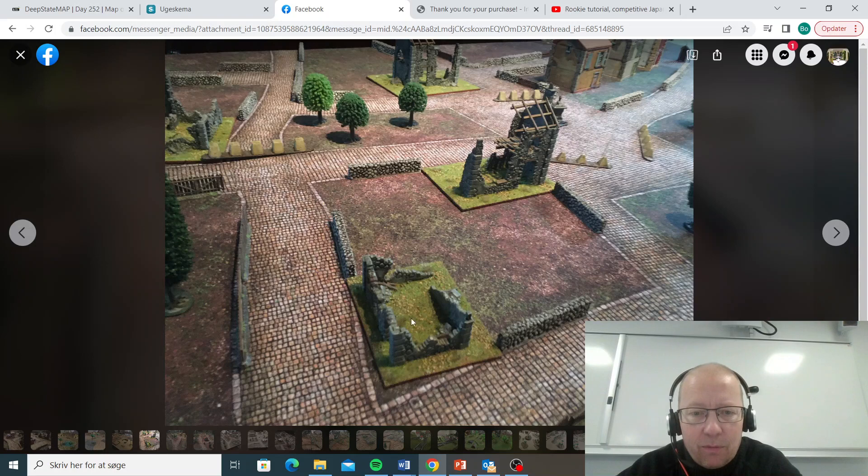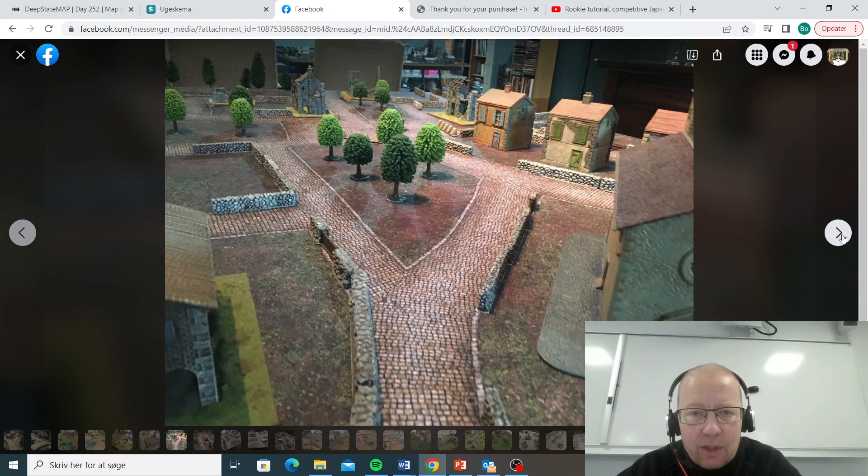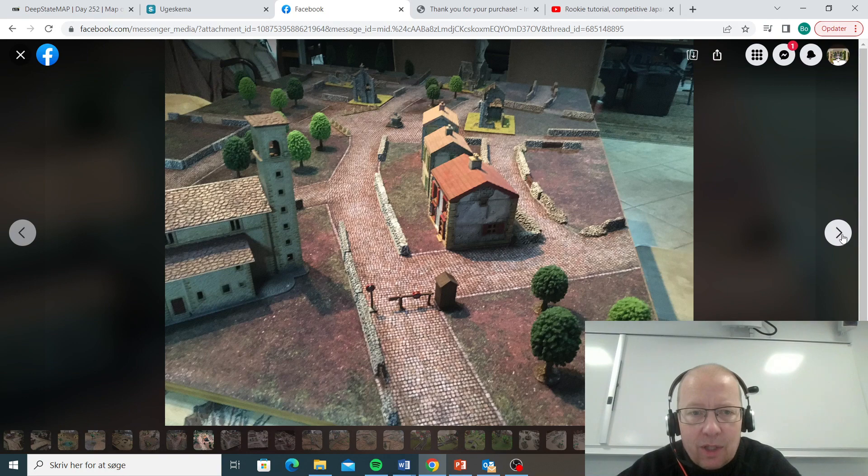Here we have the ruins from the base sets from World Games. A row of houses down there. I like it that they have blocked the roads here with a few tank stops so that the tanks can't just run down a road — that is key to getting a good table to work.